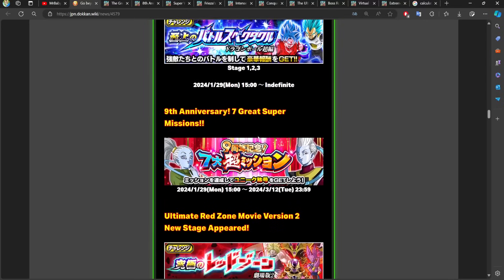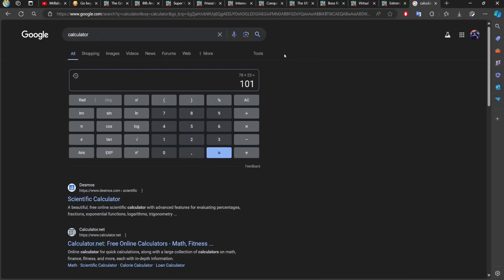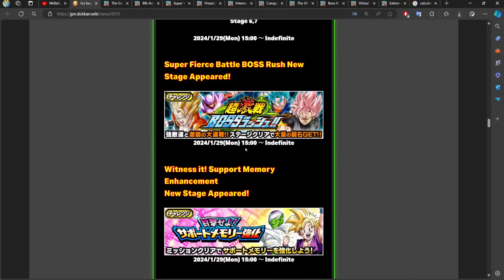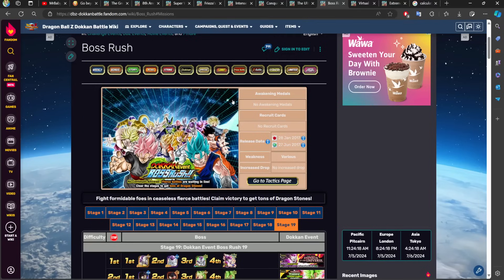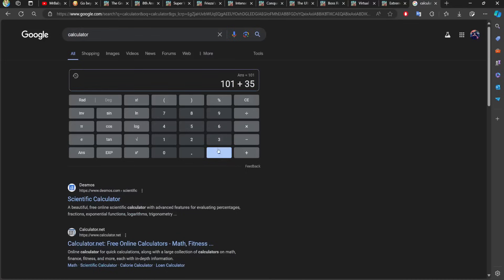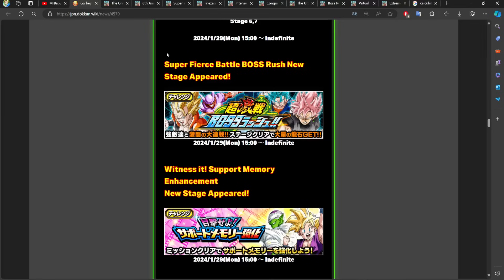There are some more Super Missions I'm not going to count — based off everything we've calculated and everything we've skipped, including Super Missions and the Goku and Piccolo login farming bonus, it's going to be more than 101 Dragonstones. This is a very conservative number so far. Then we have a new stage of Boss Rush. Boss Rush doesn't give any more than 35 stones, so we can safely add 35. We are now at 136 Dragonstones.